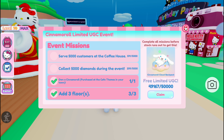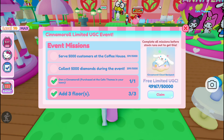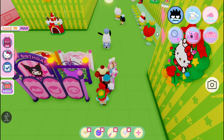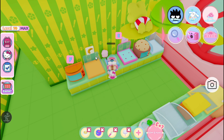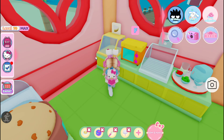I wanted to start with this one because it's a limited UGC and because it's free, it's going to be pretty popular. There are 50,000 of these and already like a thousand or two thousand have been claimed, so you're basically going to have to get on this faster than everyone else. I'll give you the tips on the event missions.